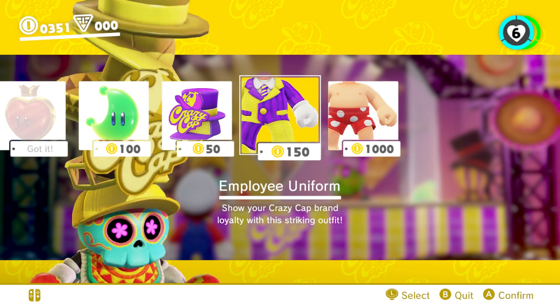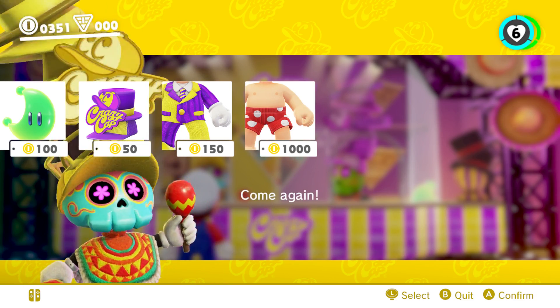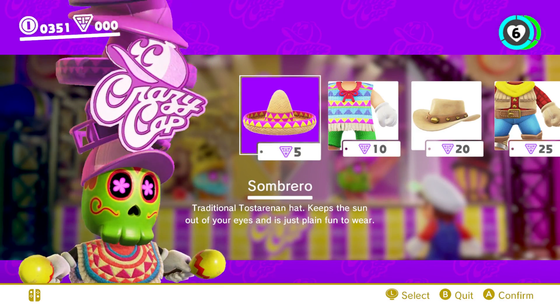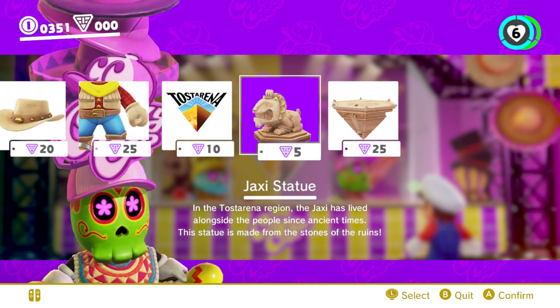Crazy Cap Original. Boxer shorts — comfortable, breezy boxers. All right, here's the purple. Sombrero. Macho. Cowboy hat. Sticker.